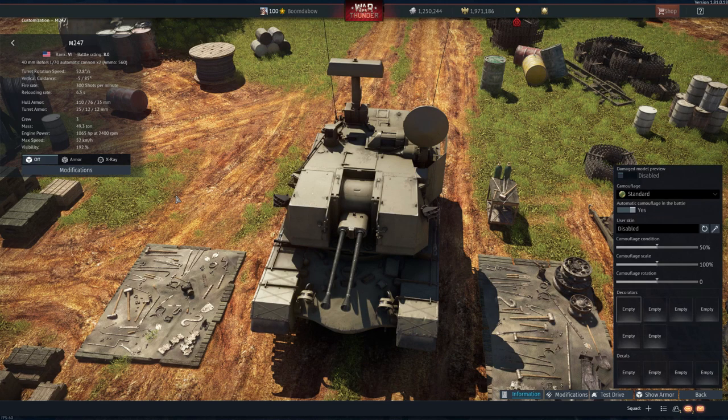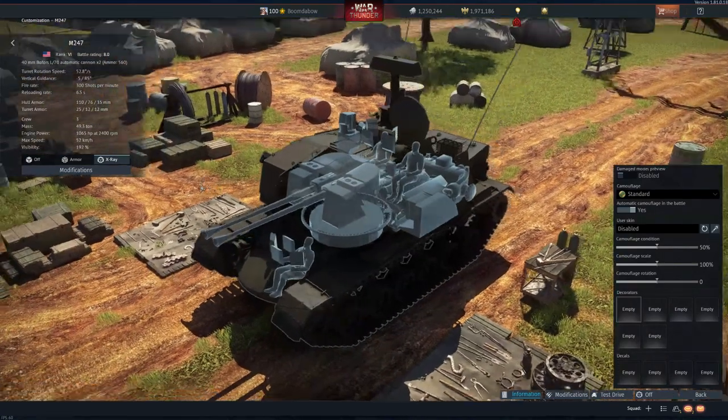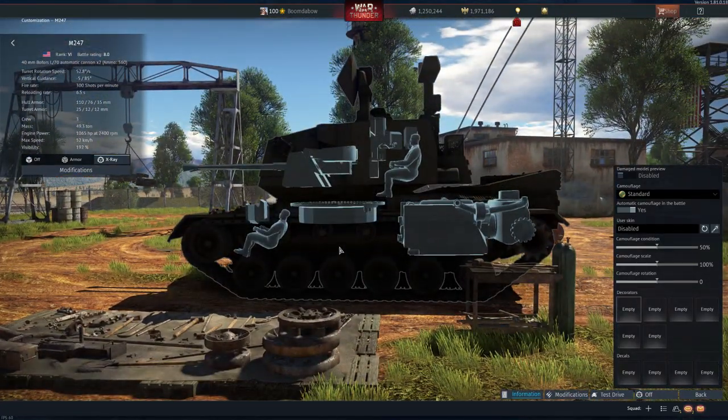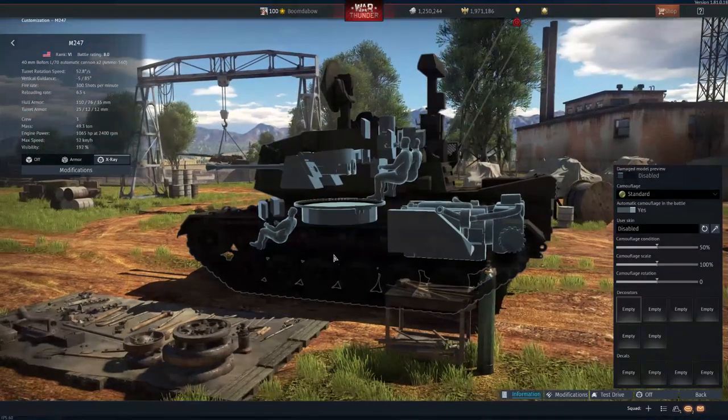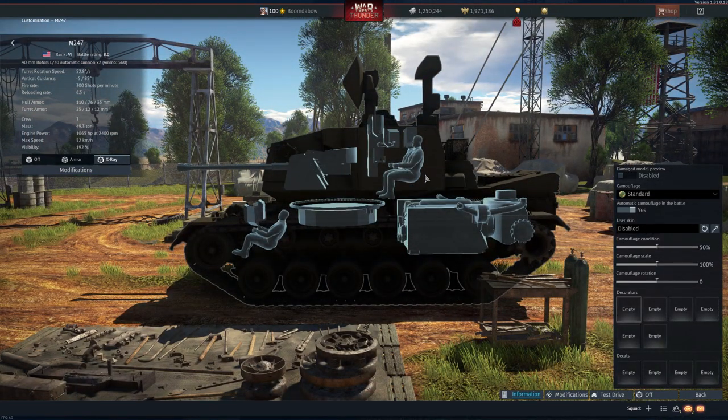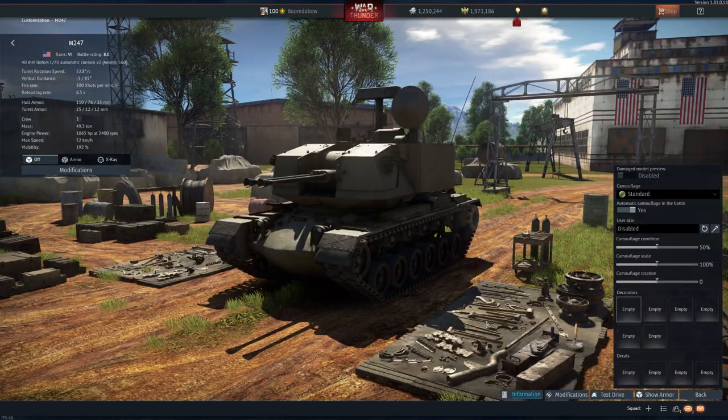The M247 is very spacious, so there's a lot of room for rounds to pass through without hitting anything critical. You can hit it and not affect the crew at all. Hit it here, you might get the weapon system, but the crew is still alive. The ammunition leaving the barrel is unique — at least to tanks.